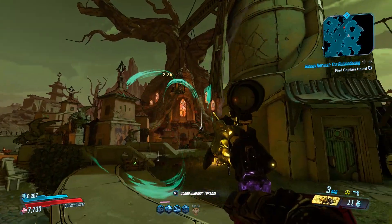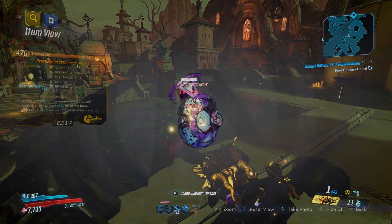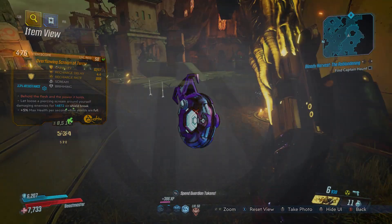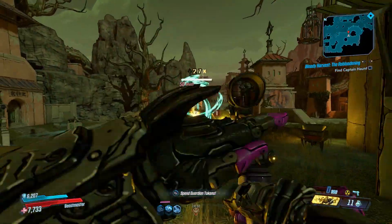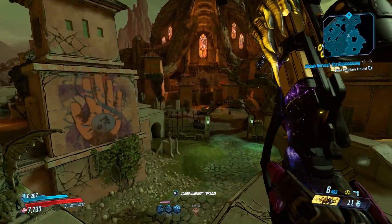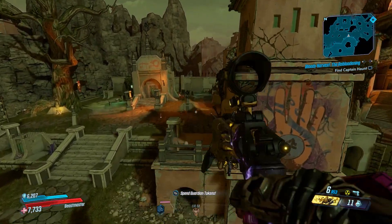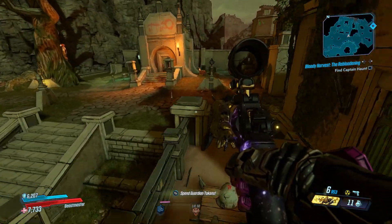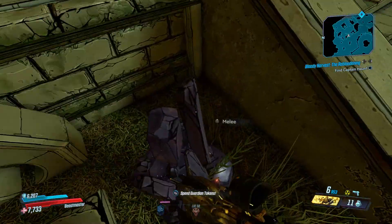Every single one I've seen has been exactly the same, so if you get one, I'd wager it'll look exactly like this one. The shield does look cool, which is nice, but that's pretty much all it has going for it. Its capacity is kind of low, its recharge is kind of high, and it has a bit of health regen, which is good — but it doesn't have any effect that can really compete with something like the Stop-Gap or the Big Boom Blaster.